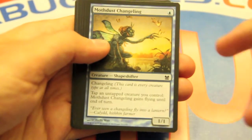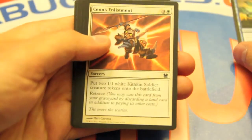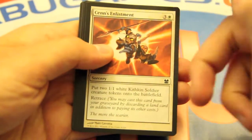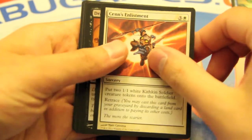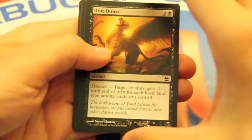Moth Dust Changeling — I like it, even though one-drops tend not to be that great in Limited for the most part. Sens Enlistment — not as good as some of the other token generators, but I guess it's okay. The problem is you're playing it a little too late.